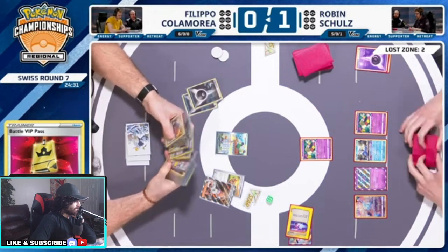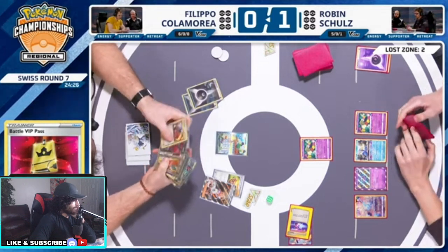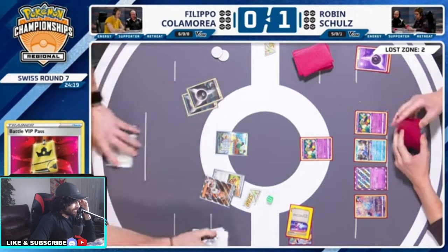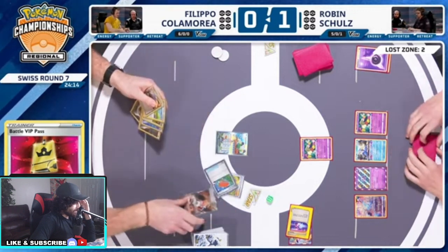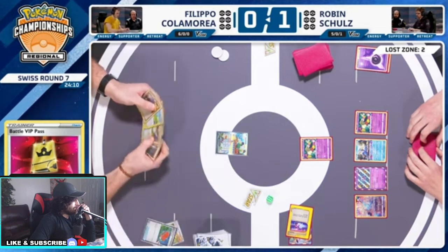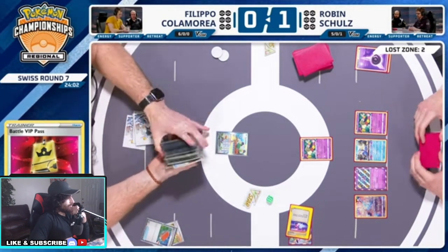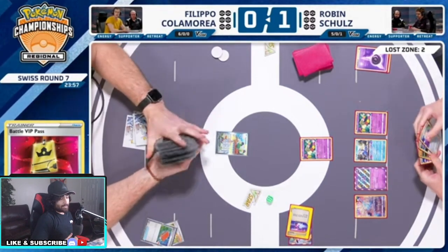Earthen Vessel start here, throwing away the soda. Getting a look at the deck. Squawk is really strong start, allowing us to toss our whole hand — easy retreat as well, one cost retreat. We're in a good position here. The problem is we don't have any more Pokemon — it's a little bit scary. Immediately Pal Pad the soda back into the deck because we know we're going to throw it out with Squawk. Then we're going to throw in the Pokestop and go ahead and Squawk — that makes sense.